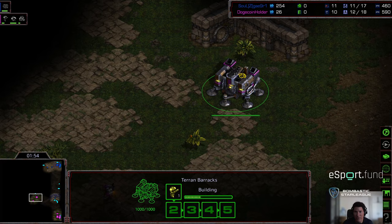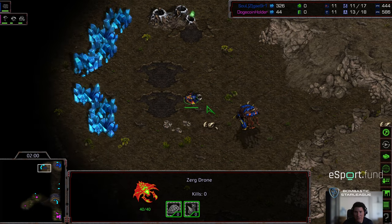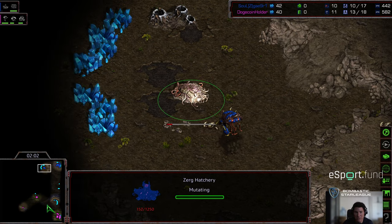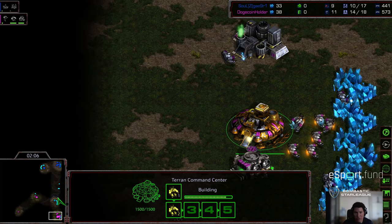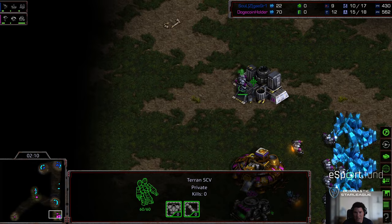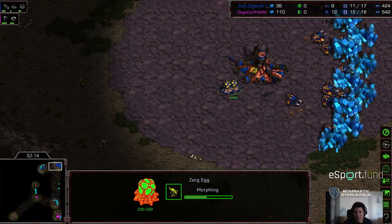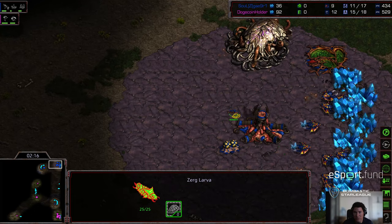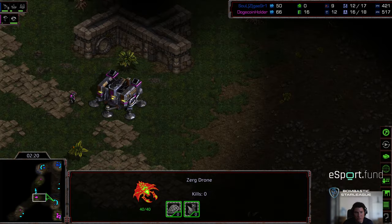They're actually getting gas on top of this, so it doesn't look like this is going to be a full barracks dedication. Building the initial marine to potentially get some harassment done or scout out and do some damage. The difficulty though is this leaves Terror very, very vulnerable. That overlord should make its way to the bottom right corner and spot that gas, which means these zerglings should be able to do a significant amount of initial damage.